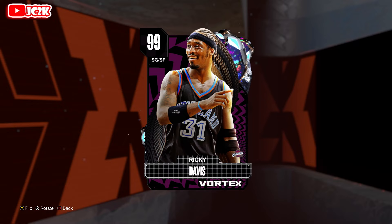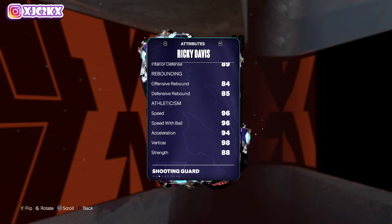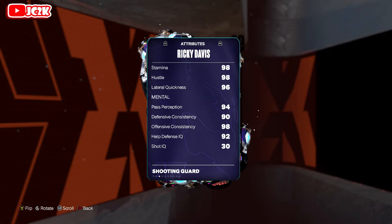Ricky Davis is 6'7", 9-9 offense and defense. 97 driving layup, 97 close shot, 96 mid-range, 96 three ball, 92 free throw, 98 driving dunk, 96 ball handle, 94 steal and perimeter defense, 89 interior defense, 96 speed, 94 acceleration, 98 vertical, 98 stamina, 96 lateral quickness. Overall, just a really good card.